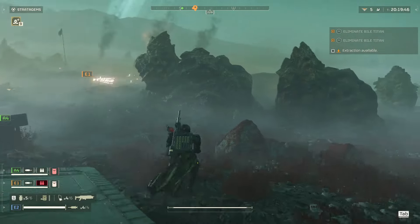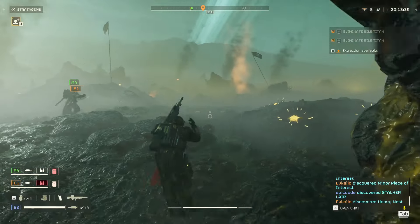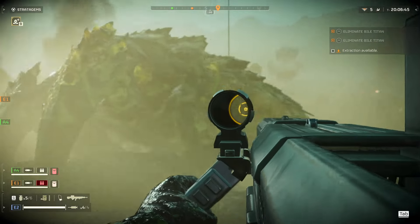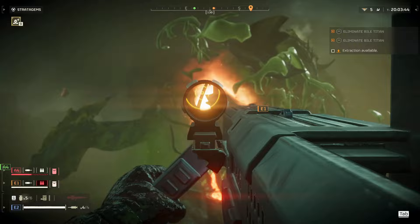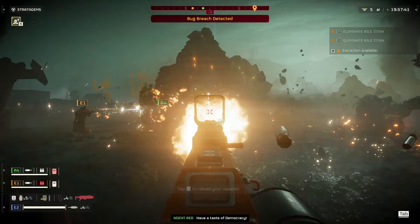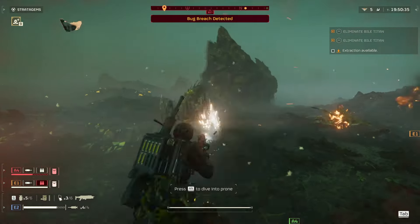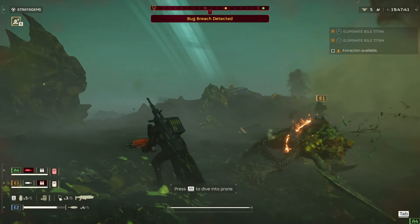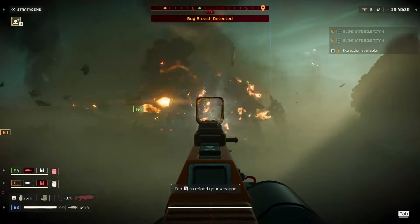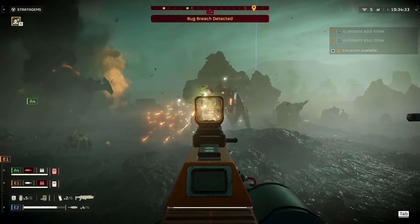I'm so happy they upped the flamethrower damage — I wanted to use it against the bugs, it just feels right. But when I tried it, it felt like it did no damage and I just died. So I'm glad they're fixing that. The laser cannon changes are also interesting — I expected it to work like the orbital laser and drill into high-health enemies, but it didn't. I ended up using my SMG for clearing small enemies instead, which meant the laser cannon's stratagem slot felt wasted. Now they're making it more of a sniping laser against high-health enemies, which I'll definitely try.